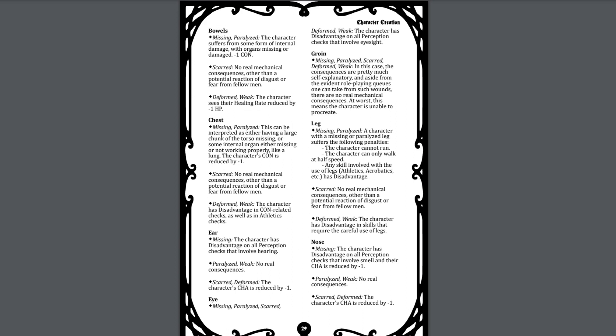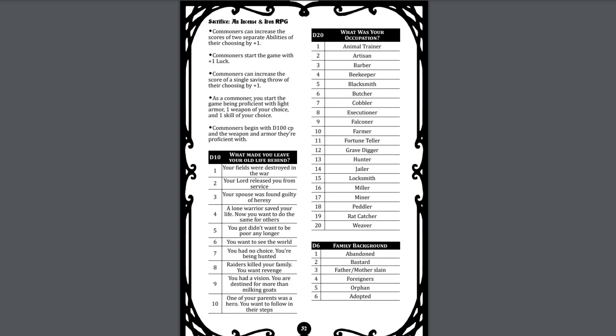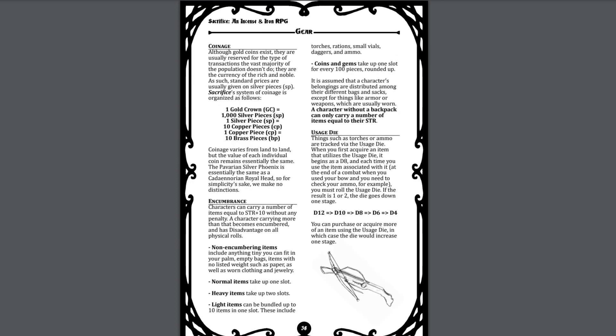Other occupations besides branded are given as well. These characters do not necessarily start at third level — many start at first. Each one has its own set of supplementary rules, and they're really designed to reflect certain supporting characters in some of the inspiring fiction. There is the Commoner, the Knight Errant, and the Tomb Robber. Each one, aside from having its own creation rules, also has its own type of background tables, although they are generally not as fully fleshed out as the original branded, because they rely a lot on the base advancement system.